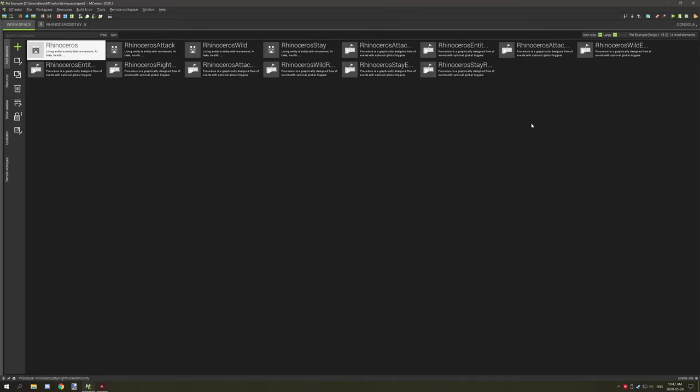That's all there really is to it — we covered the wild version, stay version, attack version, and tamed rhinoceros version. If you want the code, I'll be updating the tutorial on my website and bundling this version with the other version for download. If you're new to my channel, don't forget to subscribe, comment, and rate the video. Thanks for watching — peace out!